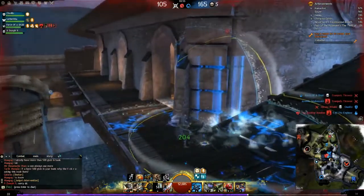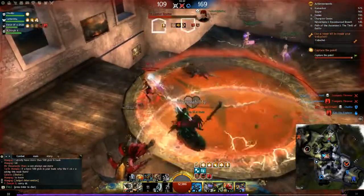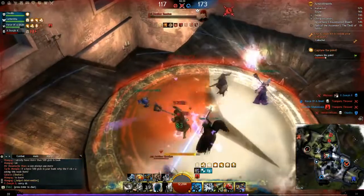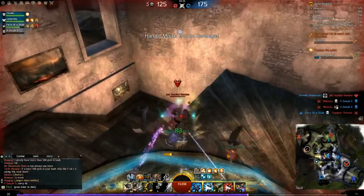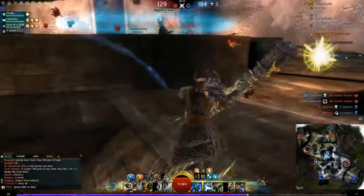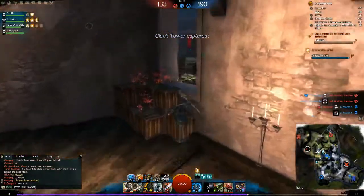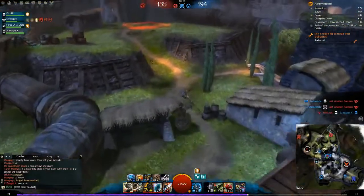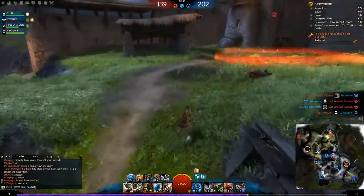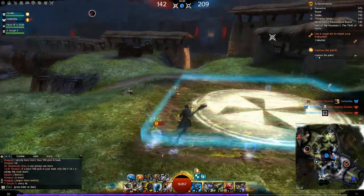Taking a quick look at the equipment: you've got a hammer with a superior sigil of air and a superior sigil of blood. You've also got the superior rune of Holbrach and the paladin amulet. There are a few variations on this — they're in the link in the description below. The suggested options are generally very good and what I would use, though I may swap the amulet for the marauder's amulet for a bit more offensive capability.